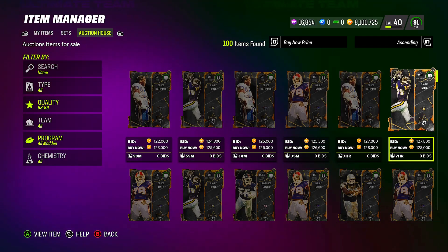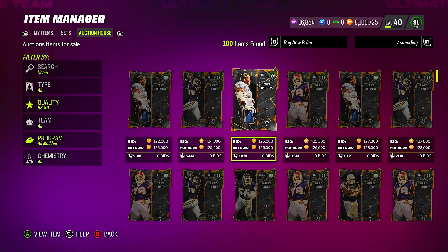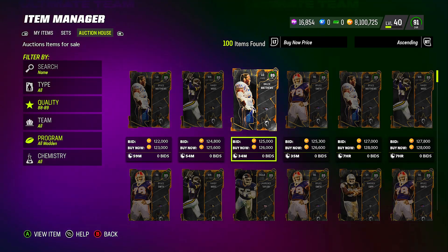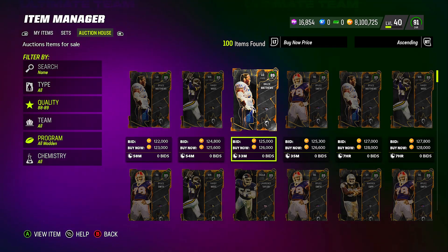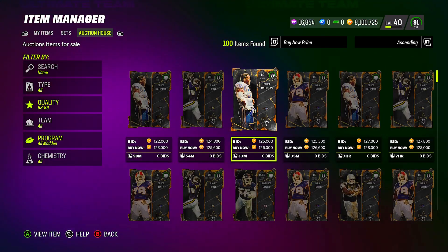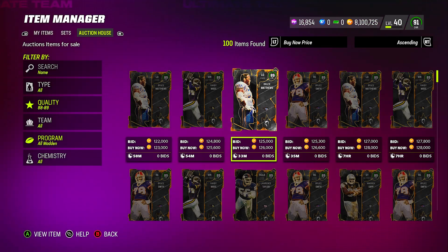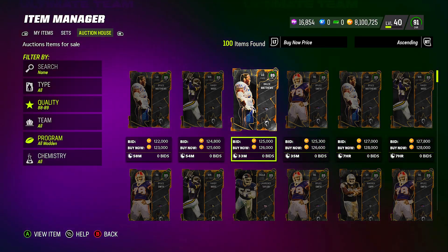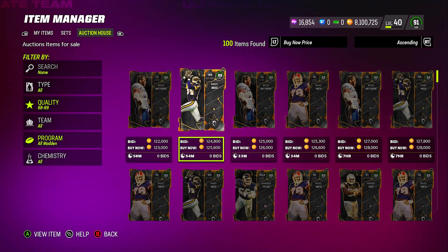You're going to need seven of these 89 OVR players in order to complete one of the 93 overall All Madden player sets. There are going to be different ways to go about getting the 93 overall All Madden players they'll be releasing. If you collect all 10 of the 89 overalls, you're going to be able to get a boost up to a 91 overall when you apply the All Madden boost — so you'll have a 91 overall player.